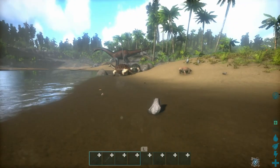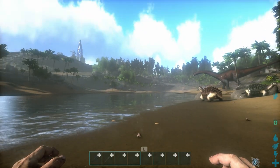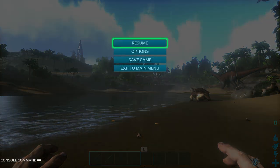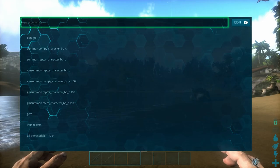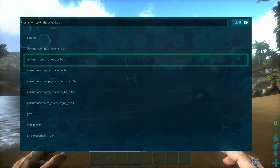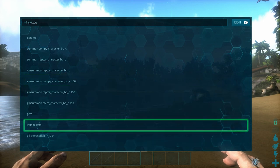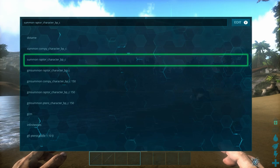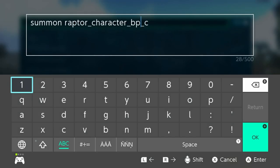The first tip is console commands. Console commands on the Switch are amazing. All you have to do is open up the options and at the bottom left corner it says console command — press the minus key to open it. When you type in commands it will remember what you previously typed, and if you press Y you can immediately edit an existing one. Use the L and R bumper buttons to navigate between different commands.